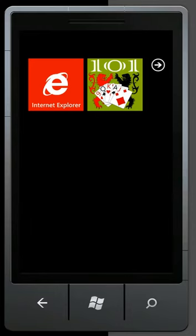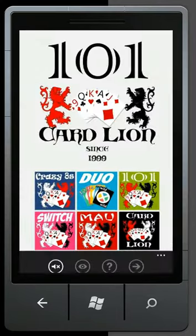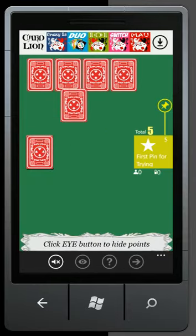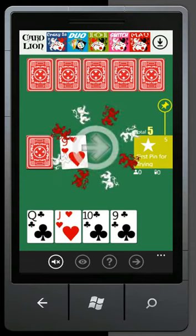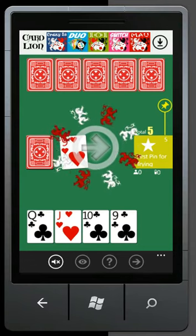And now ladies and gentlemen, you'll see 101 card game for Windows Phone in all its awesomeness. I start the game from the start screen by clicking on a nice icon and the game starts playing. Beware, it's very very addictive. Now the game is ready to play.